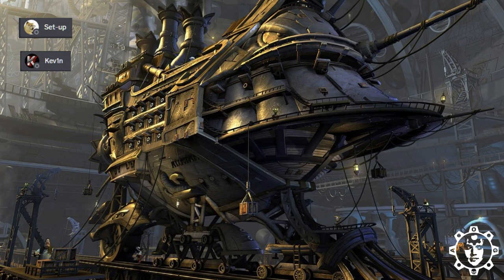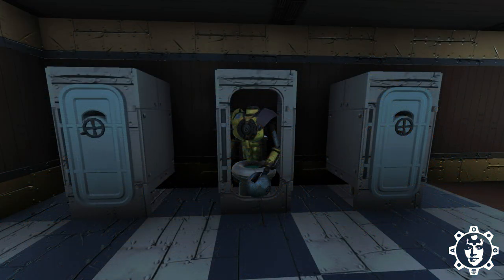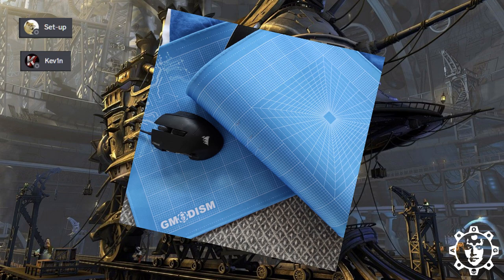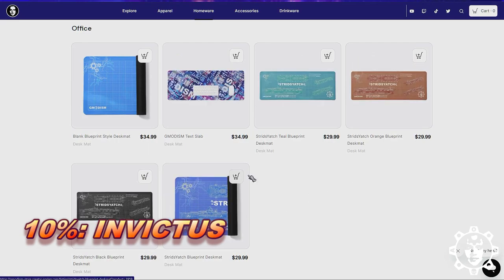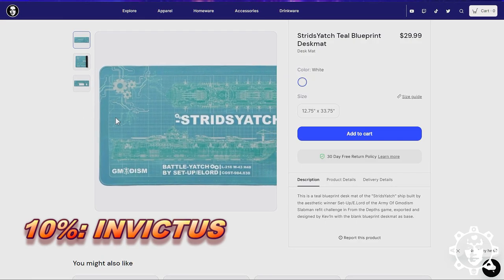You already know that Setup won the design challenge with a beautiful Stridsjaght design that you've probably seen — it's a beautiful work of art. Another person in our Discord, Kevin, has taken this design, put it onto a blueprint, and made wireframe exports to create absolutely stunning blueprint designs.